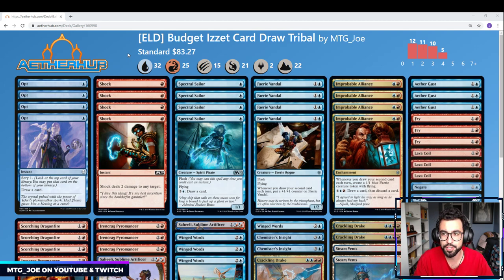So this is an initial brew, and I'll do more budget lists once I get all the cards and play around with the uncommons to see what really stands out. In Throne of Eldraine, there is a synergy deck where whenever you draw your second card each turn, cards trigger additional effects. So this is a budget card draw tribal — you're basically looking to draw multiple cards per turn and get some added benefit from doing so.